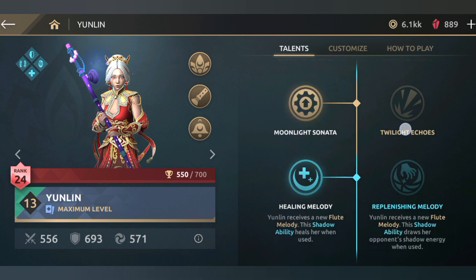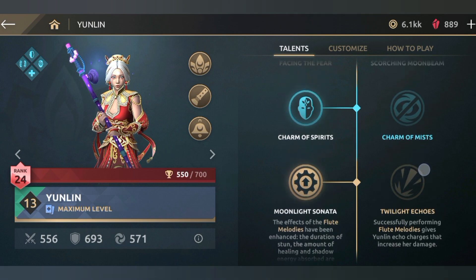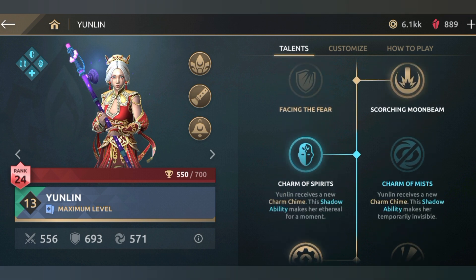First talent, we have the left side — this is healing. The healing absorption duration. The third talent, we have the left side: Charm of Spreads.